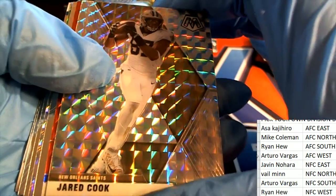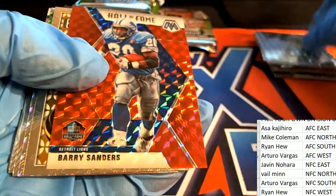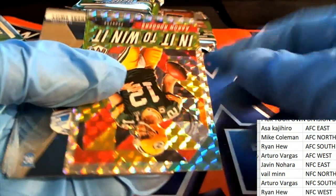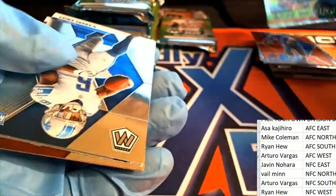Jared Cook for the Saints — that's the tight end. There's a nice Barry Sanders. And Aaron Rodgers in it to win it, Packers prism. Swift rookie.